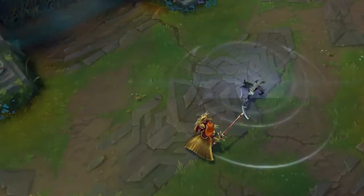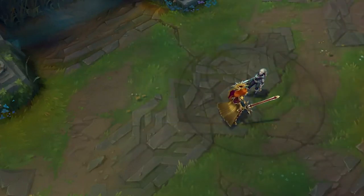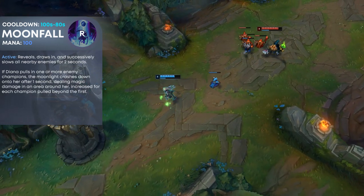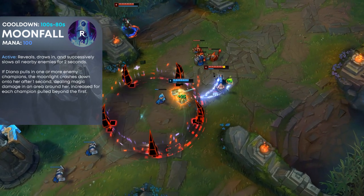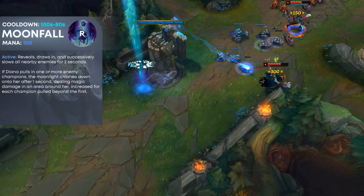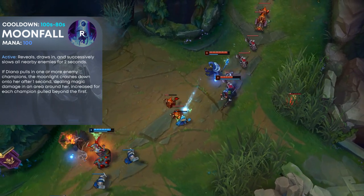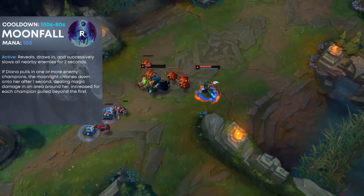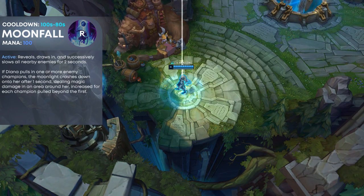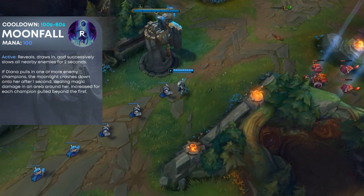Diana's ultimate is her old E, which after the rework became her R. It's kind of like an Orianna ult — she erupts the ground, pulling champions closer to her and slowing all enemies in it for 2 seconds. If she pulls in one or more enemy champions, moonlight crashes down after 1 second dealing magic damage around the whole area. The damage is increased for each enemy champion inside, so it's really good for teamfighting and jumping into an enemy team. She can E in, hold her W to shield incoming damage, then use her R to pull in all the champions for a kill or a setup for the team.